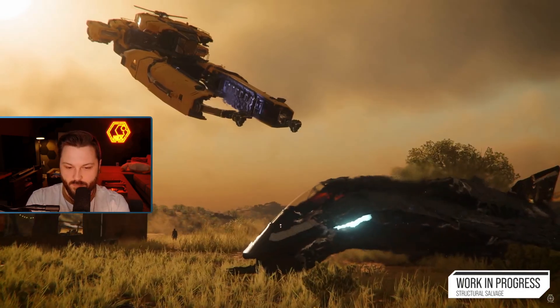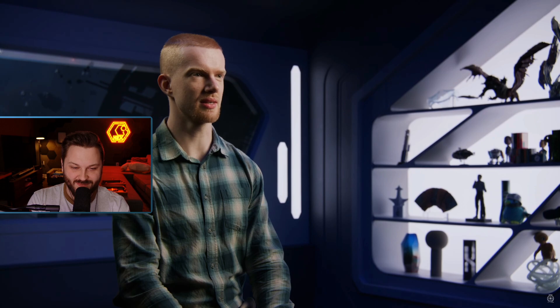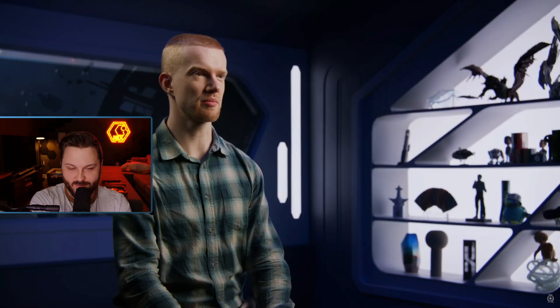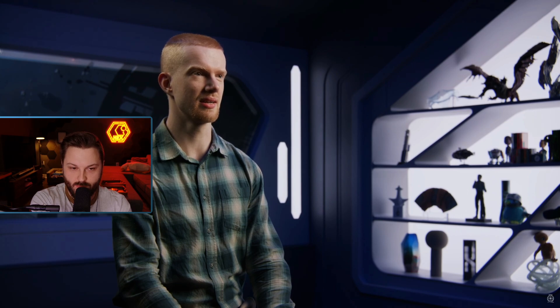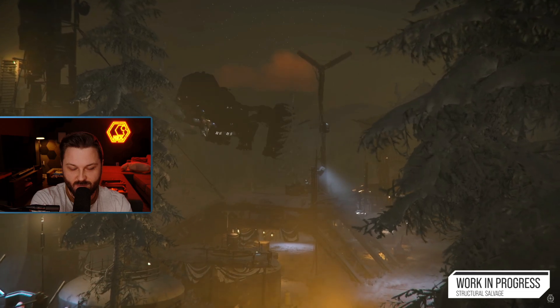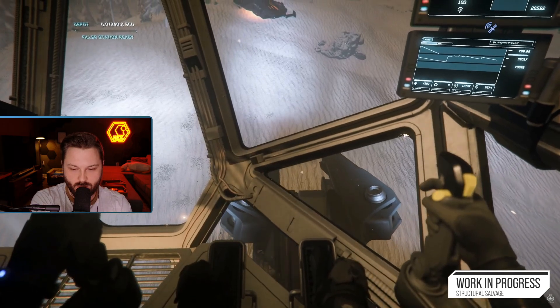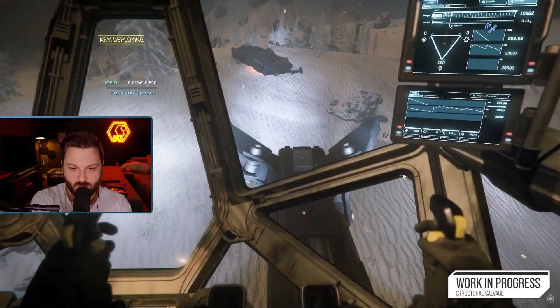Structural salvage is breaking apart various ships in order to break down the pieces into construction material, which you can then sell — essentially removing stuff from the persistent database. One of the challenges of developing a live game like Star Citizen is constantly weighing up trying to perfect a feature, which could take years, versus getting something playable in players' hands so we can start getting feedback and learning from it. It was very important to get some version out this year. It's not the full version yet, but it's a good first step that allows us to test the feature and close the loop on the Vulture and Reclaimer.